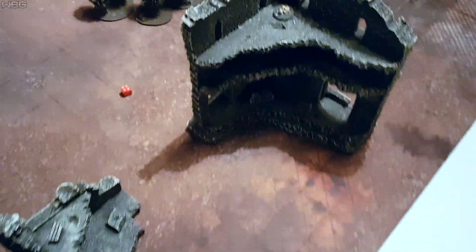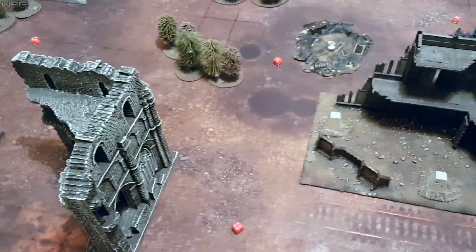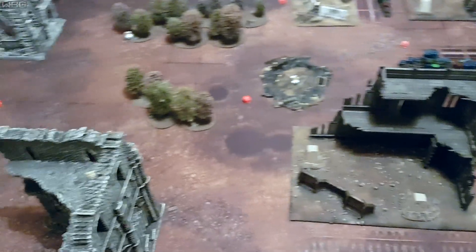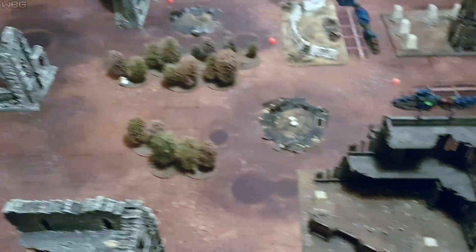Objective-wise, we have number six in the building down here. Number three in the woods towards the centre of the table. Number five roughly slap bang in the middle. Number four in the building down here. Number two in those barricades. And number one is back over this side on top of the building. I'm bringing Admech, and I'm playing against Eldar — a very nice looking Eldar army. And we are playing 2,000 points.